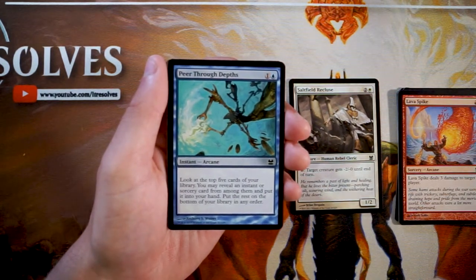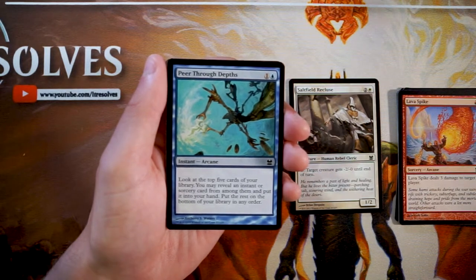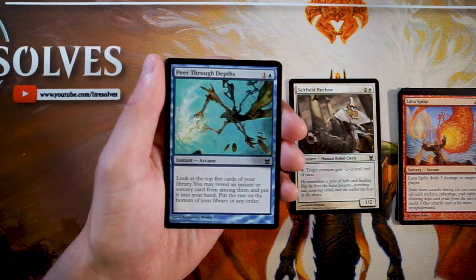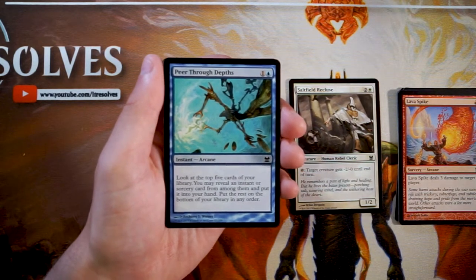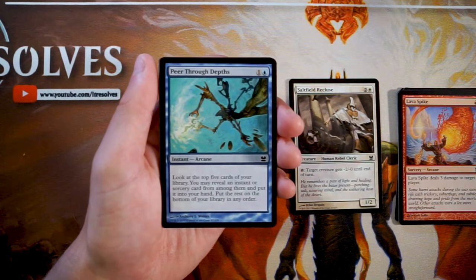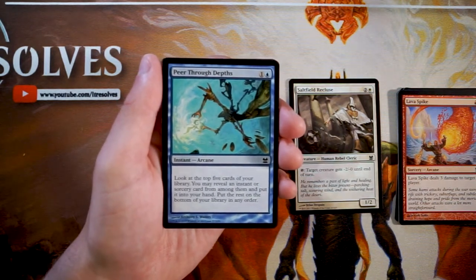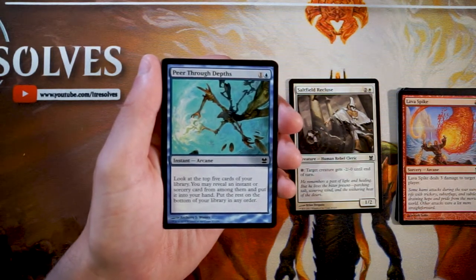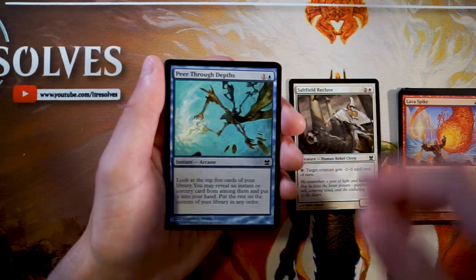Peer Through Depths is an instant arcane spell for one and a blue — look at the top five cards of your library, reveal an instant or sorcery and put it in your hand, then put the rest on the bottom in any order. Very serviceable at two mana and an instant. In a spells-matter deck this is exactly what you want. Definitely a card that strategy wants, but not a first pick.